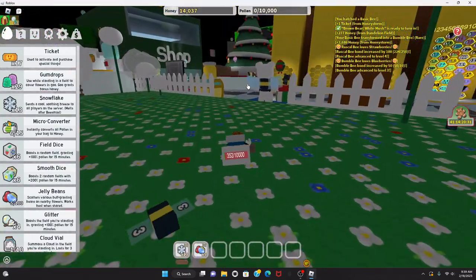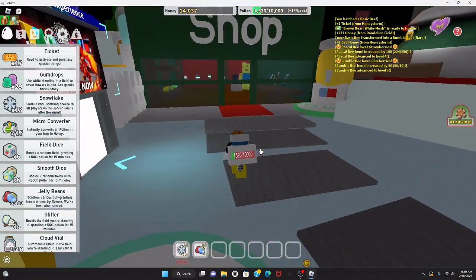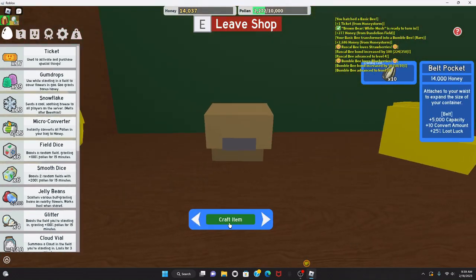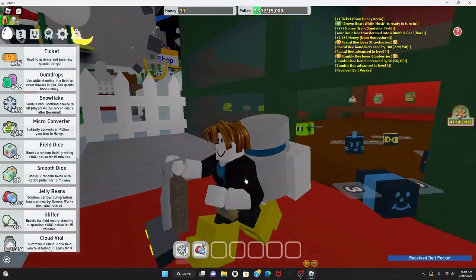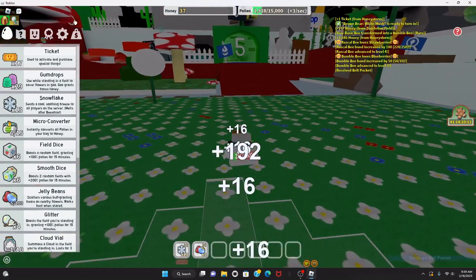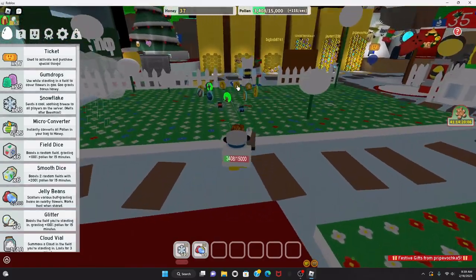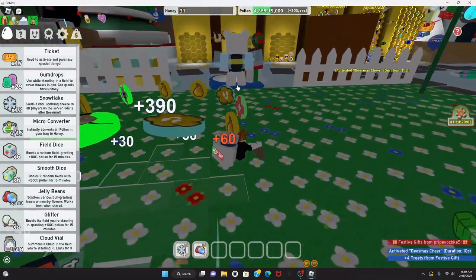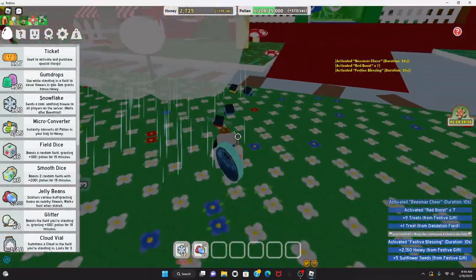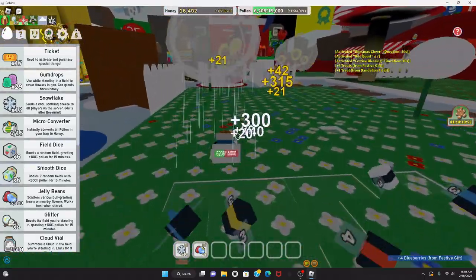I think I can buy the belt pocket now — yes, I can craft it! Can hold some more storage now. I'm gonna go up to the 5-bee area. Free gifts — I need those, can't miss any free gifts! This cloud thing gives me a boost — I'm gonna collect under it.